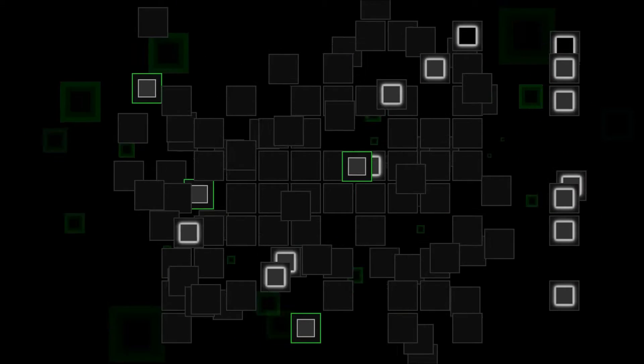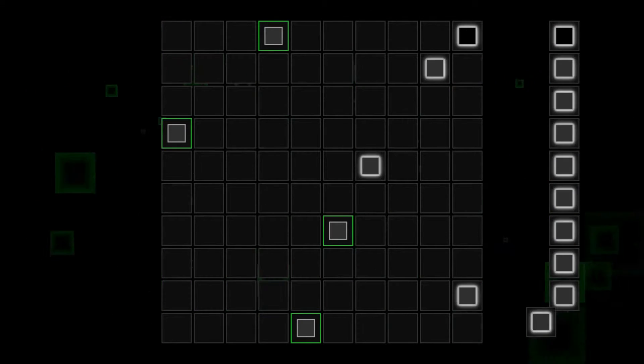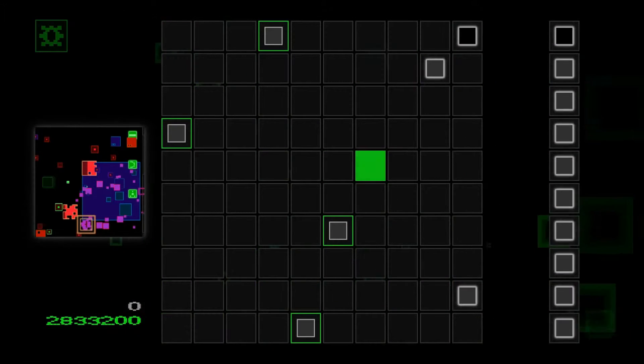This is the world 5 boss — its name is Destroyer. What it does is spawn enemies that drop bombs and grenades, and it also releases its own bombs and grenades that can chain react with other ones.